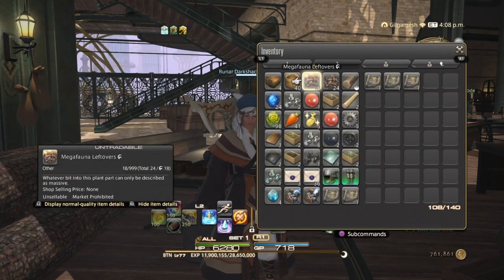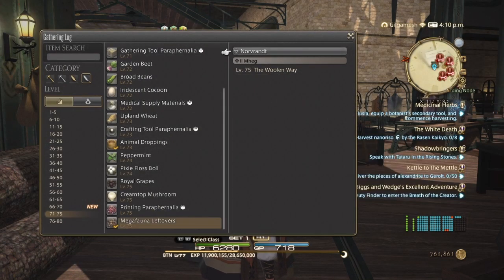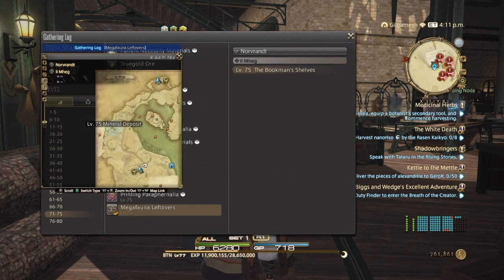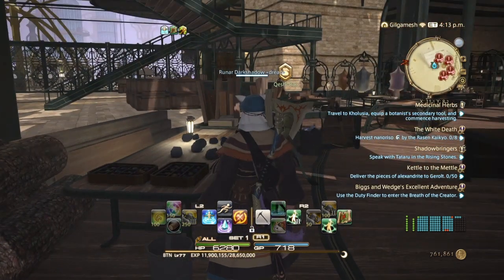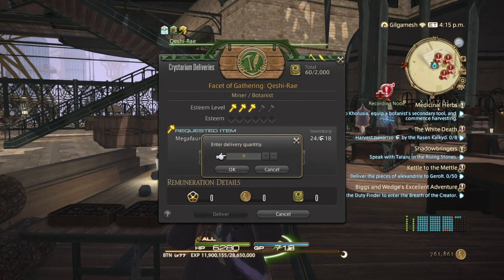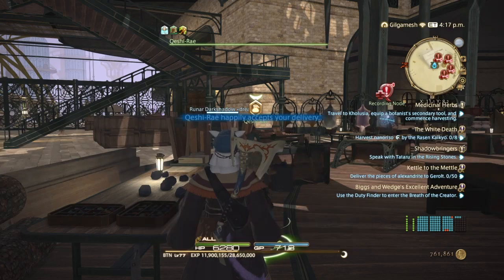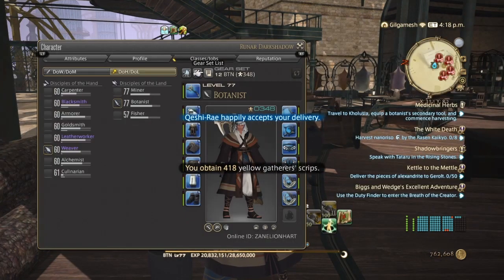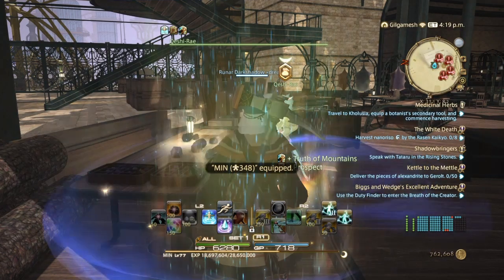I just collected my 18 Mega Fauna leftovers. For Botanist, they're right here, and for Miner, they're right over there. Now I'm going to pass these in on my Botanist since it's a little bit behind. My Miner is now behind, so let's pass the rest in.